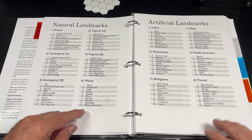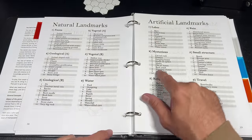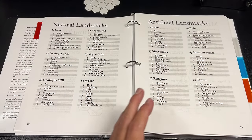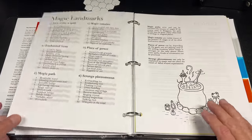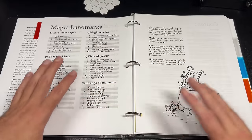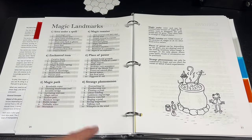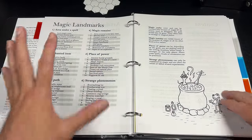We also have artificial landmarks such as different kinds of farms, labor areas, masks, a pile of bones, a gazebo — a level-10 gazebo — religious relics, holy places, idols, shrines, bridges, broken bridges, signboards, stairs, different kinds of ruins. Then there are magical landmarks: areas under a spell where it's always snowing, a destroyed golem covered in moss, enchanted item trees, a sword stuck in a rock, a magical path, a levitating staircase, an illusion path, a reverse waterfall, or a place of power.